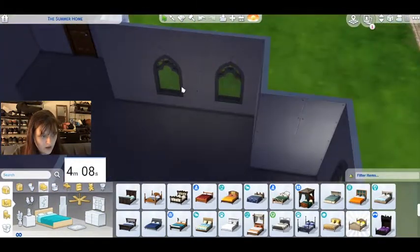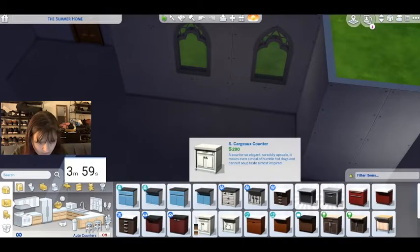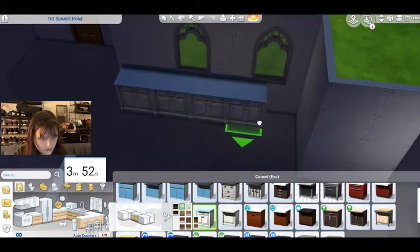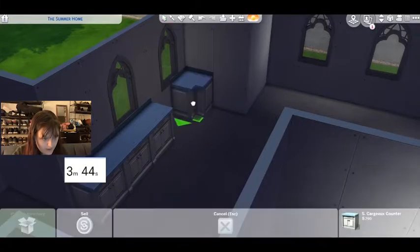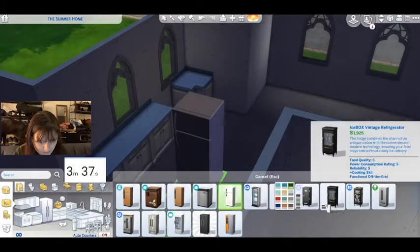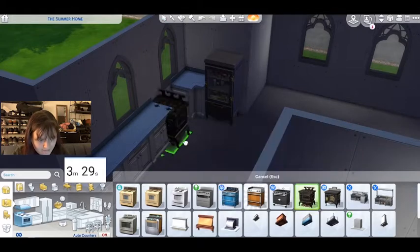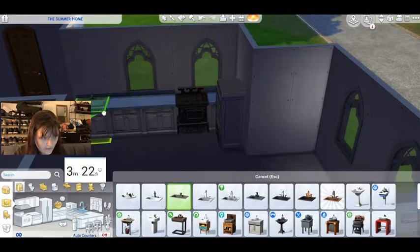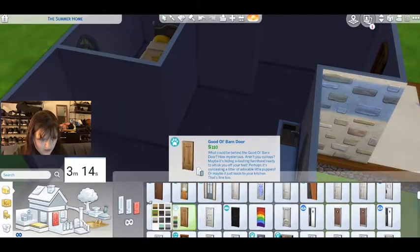Oh, I didn't leave a good space for the kitchen. Let's just move these windows up one and then kitchen. Sorry — my cat's in the background being a jerk. He just wants to be involved in the video, he's having a great time. Let's do these — these are cottagey. One, two, three, four. We need a corner piece there. And then you need at least a fridge. I really like this one. And then it needs a sink. What else do you need for a functioning house? A bathroom and doors.